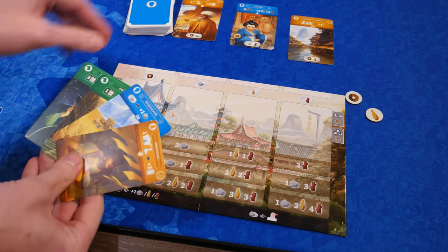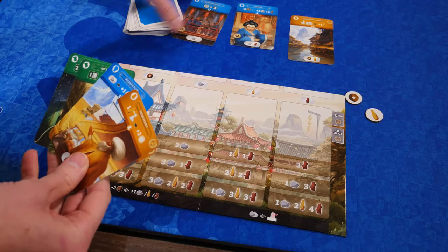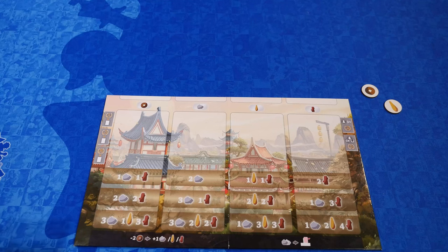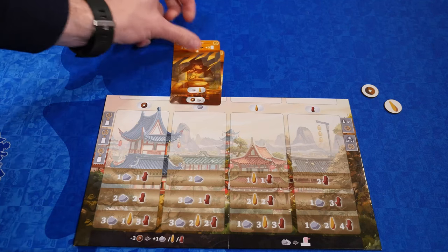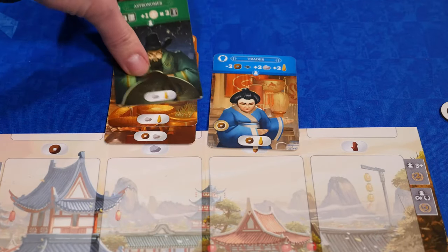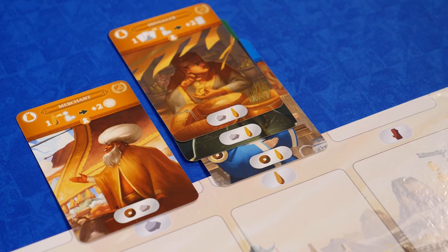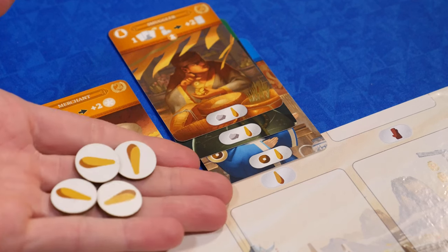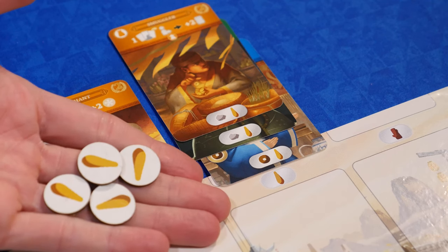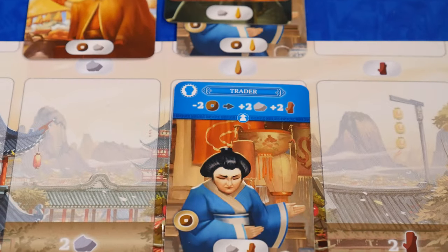On your turn you can choose one action to perform, like researching, which is basically getting a city card into your hand from the deck or the display. Producing: you can play or rearrange the cards in your gates. Played cards must go on one gate, up to three total cards. When moving, they go from different gates one at a time to one single gate. A gate can only have up to three cards, and then you activate that gate, gaining the resources equal to the number of cards in the gate plus one. You're getting the resource that matches the gate, not all that you might see on the cards.